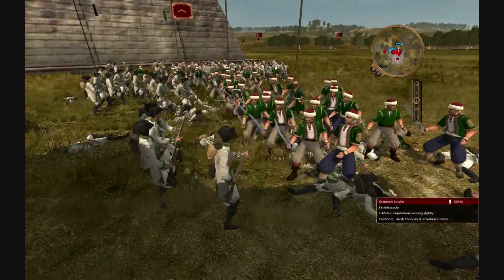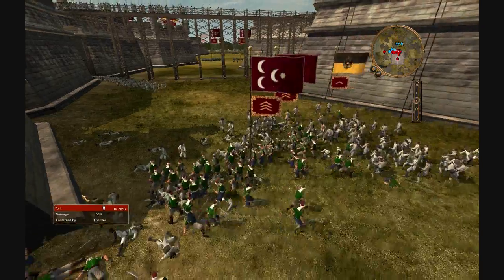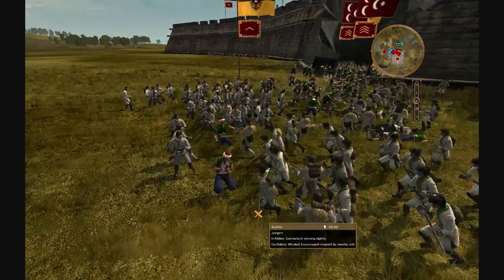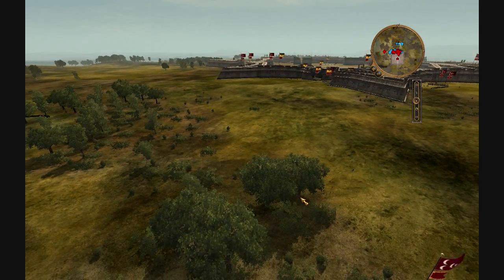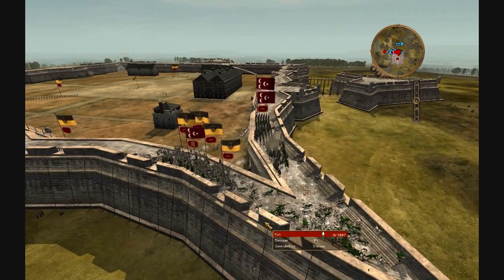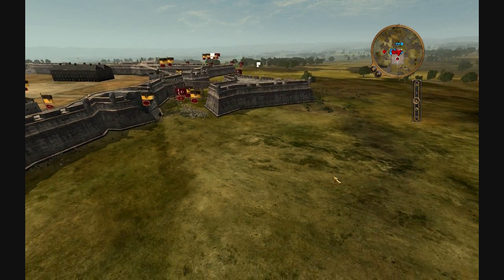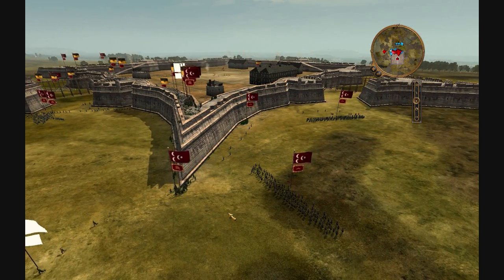I don't think I have to go too much into what to do after you take the fort — it's pretty straightforward. If you guys have any questions on that, just ask me and I'll answer them to the best of my ability. You can see my men have taken the left flank, and my reserves are climbing the right. Some of my men are going to lay fire from the walls all over the infantry in the middle.